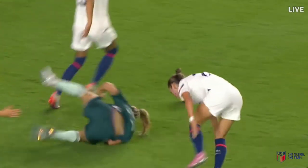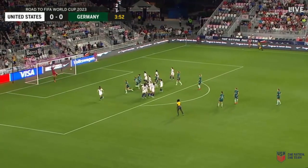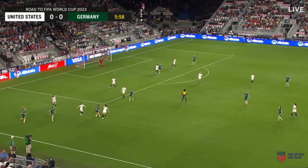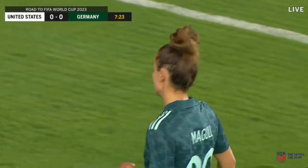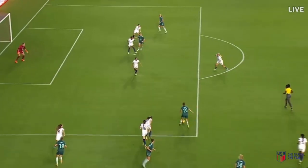Free kick here for Germany. Maghul setting it up — just over Casey Murphy. You've got a couple of players that could step up. This is a really good look at what Germany wants to do — they're getting a 3v3 in the wide channel. It's Maghul's movement out of midfield that so often causes problems for teams, dragging over Andy Sullivan.